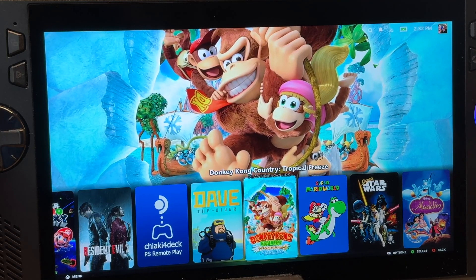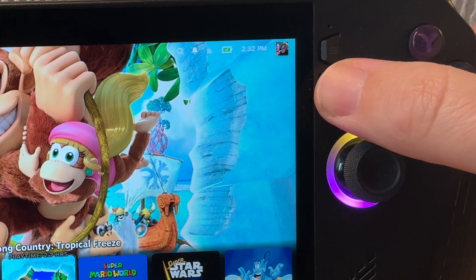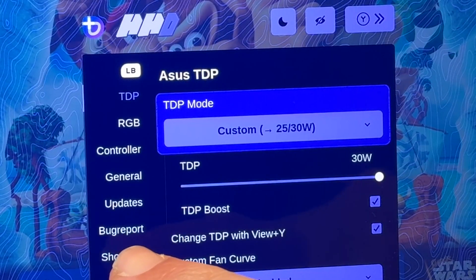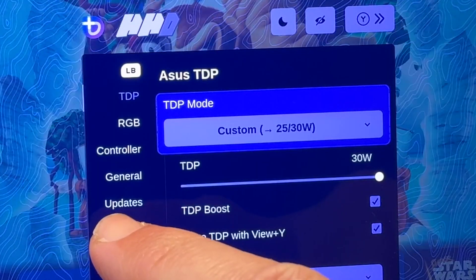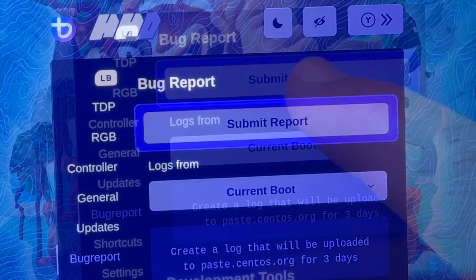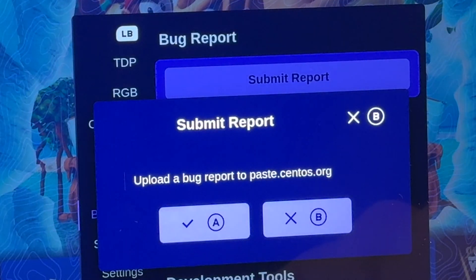Tip three is how to report any bugs we come across. Press the Armoury Crate button three times and head into the Bug Report section. Here we can submit a report to the developers, called Universal Blue, to make Bazite the very best and as bug-free as possible.